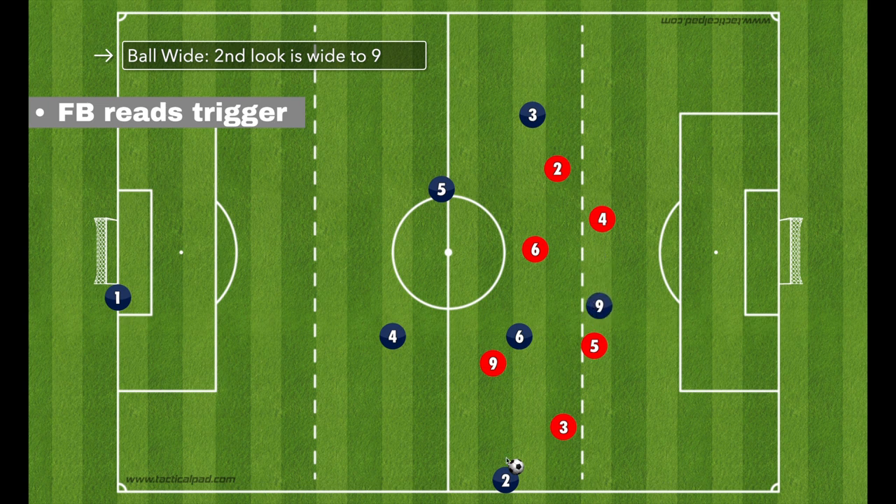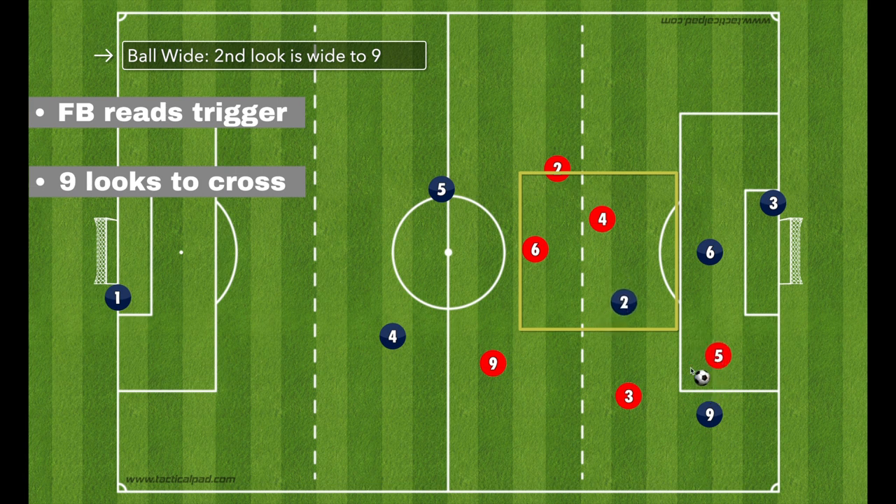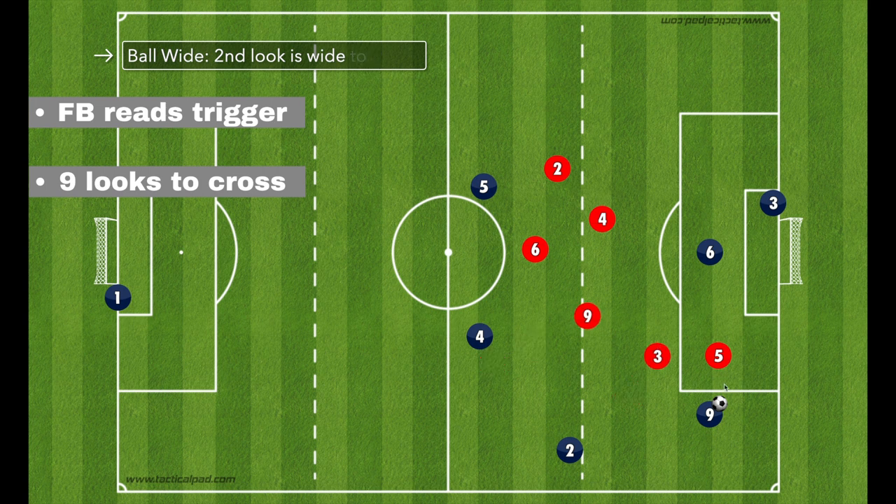If the trigger is read and the ball is played in, the nine comes down to get it, but defenders will immediately close. More than likely the nine ends up wide without a shot. If they can get all the way through 1v1 with the goalkeeper, definitely do that, but more likely they get closed off and you're in another crossing situation. The crossing runs remain the same: center midfielder to the penalty spot, opposite fullback to the far post. There won't be a near post runner in this scenario, and that's okay. Ideally the fullback cinches into zone 14 as an additional option, but even if they stay wide that's fine.